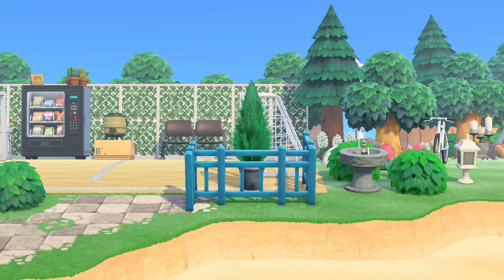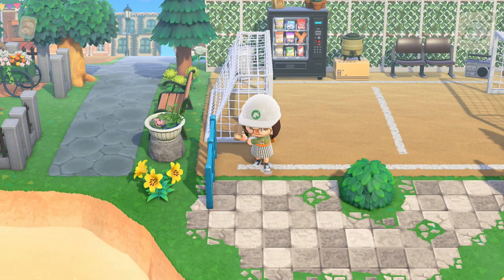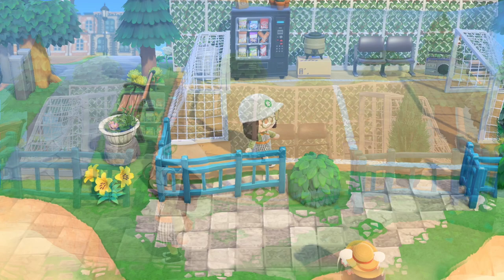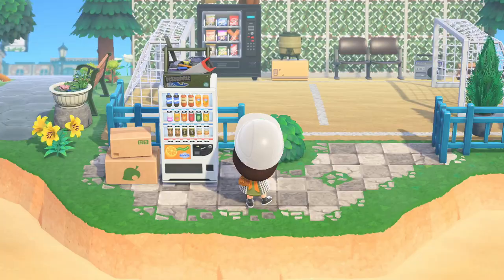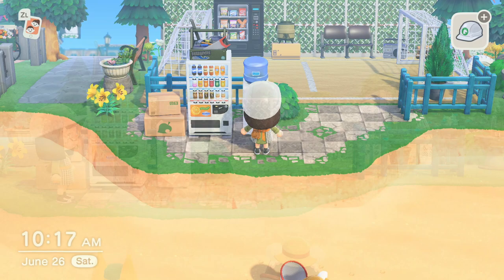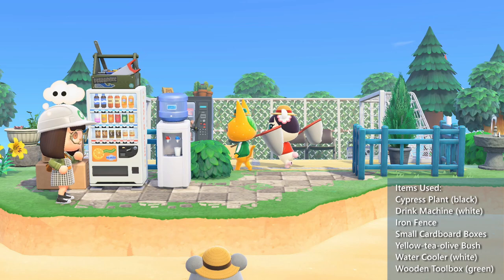To add some greenery to the field, I added a cypress plant by one of the goals. In front of the field, I added a few items including a drink machine and a water cooler so that villagers can grab refreshments as they play. As soon as I added these items, three of my villagers decided to play on the field, which I thought was adorable.